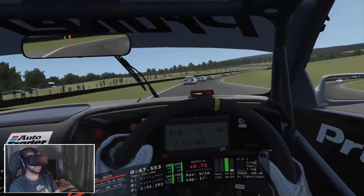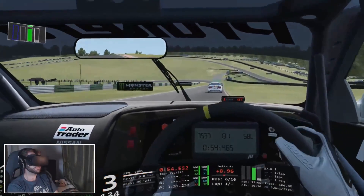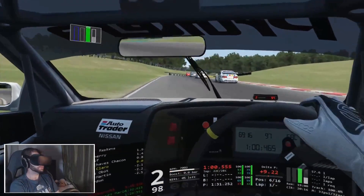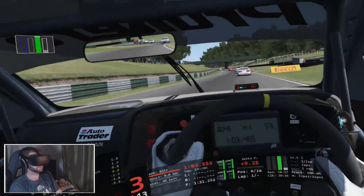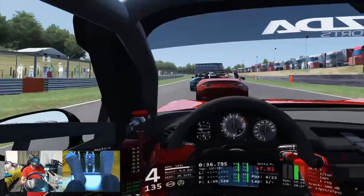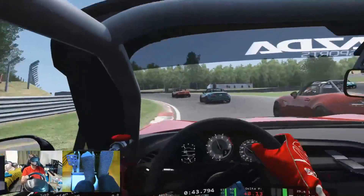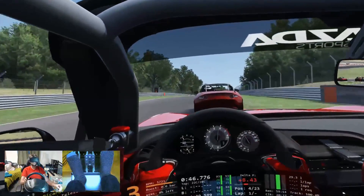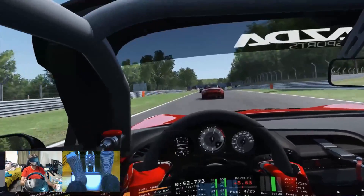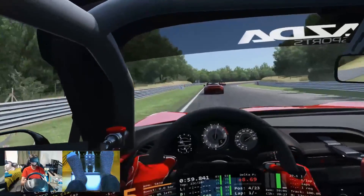Besides damage indications, there are also other extremely useful pieces of information given by the Crew Chief that will extend your tactical knowledge of the track. He will be able to tell you when the leader of the race or any other relevant driver near your position will pit, if they suffered an accident, and if gaps are increasing or decreasing between yourself and the driver in front or behind you. Other important track information is also given, such as track and ambient temperature, as well as flags — yellow flags, blue flags — or accidents in specific corners. It's worth noticing that a lot of these tracks will have their corner names identified, making all of this quite immersive.